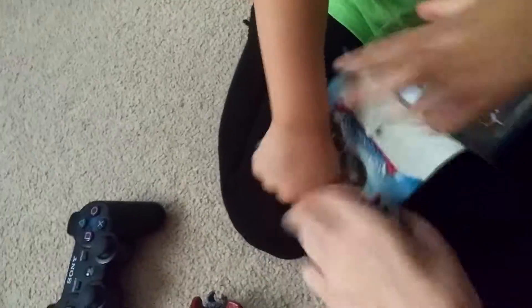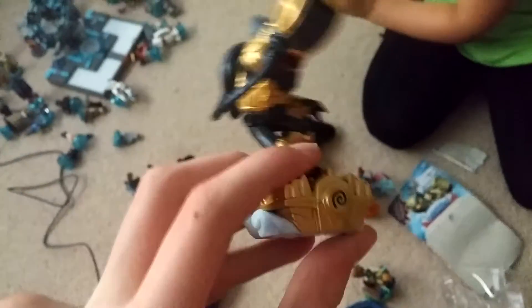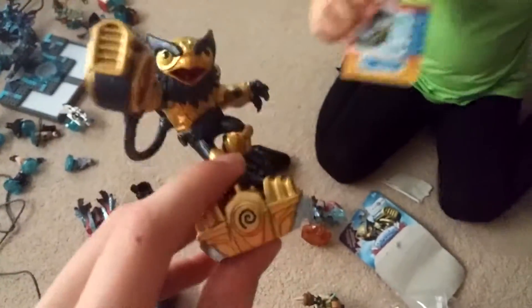Now we're gonna pause the game and unbox Legendary Jetpack. So let's do it. Here you go — there's Legendary Jetpack. Here's your sticker. There's no code. Here's Legendary Jetpack out of his package — the air element. It's pretty cool. And here is the sticker.